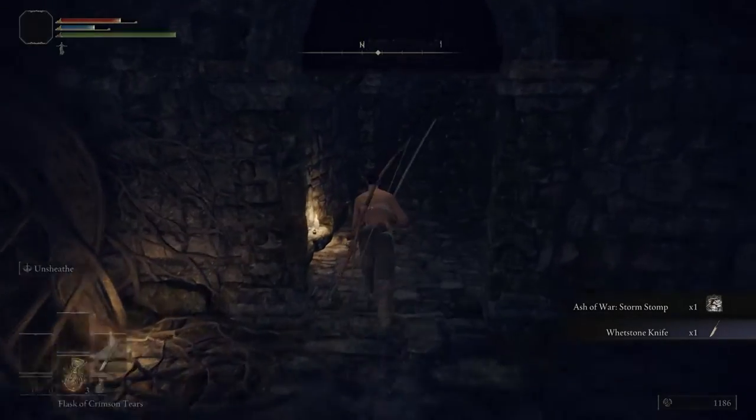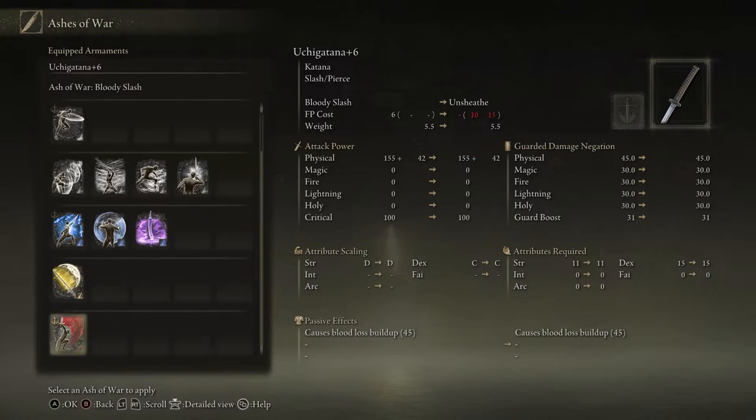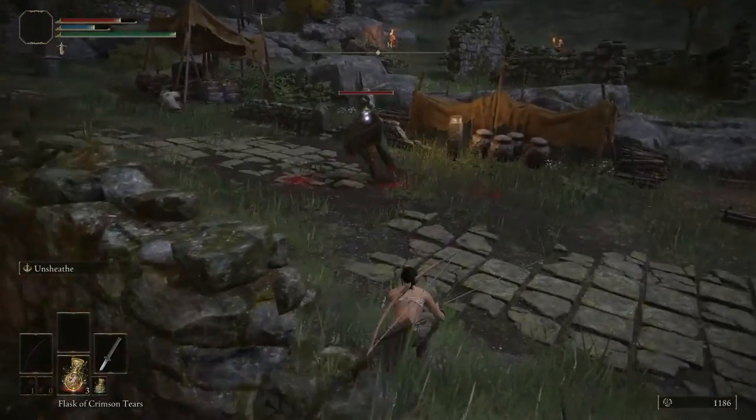Ashes of war are straight up the best things they've added in the game, since not only can you pick and choose what weapon art you want, but it also makes enchanting insanely accessible. Once you get back up the stairs, all you have to do is clean up the rest of the ruins.